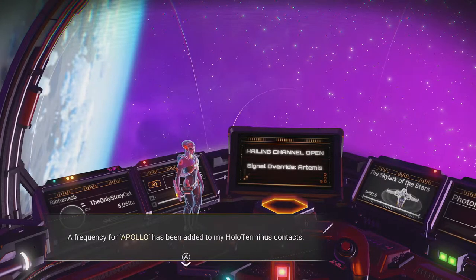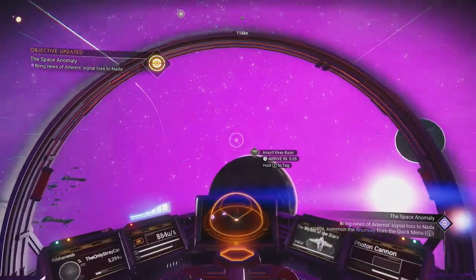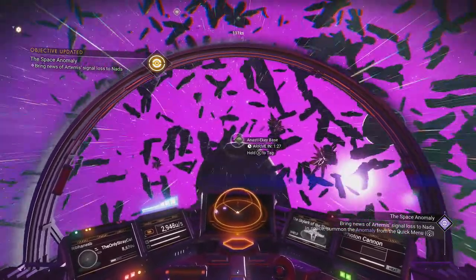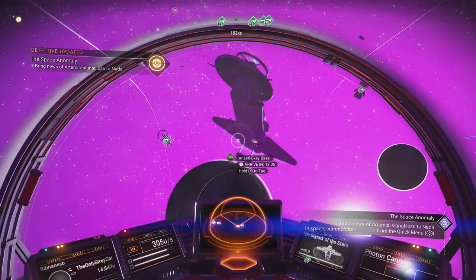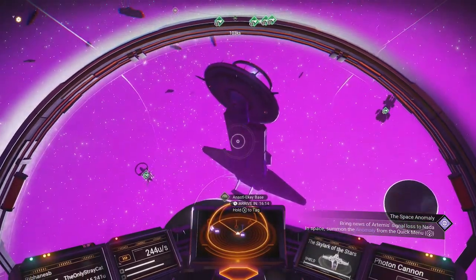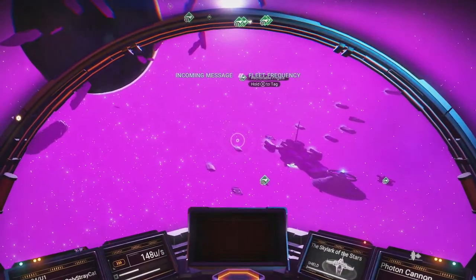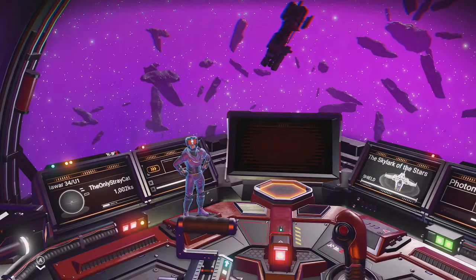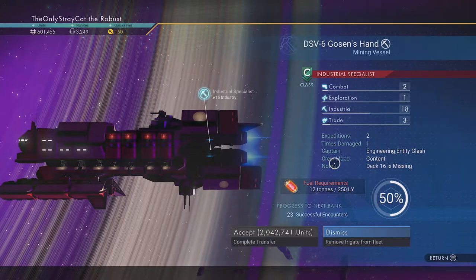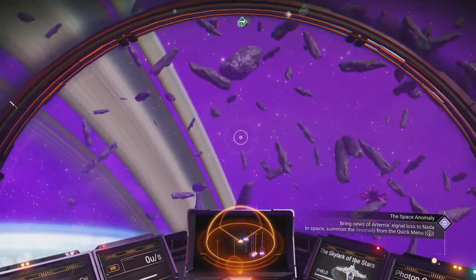Register the ID — a frequency for Apollo has been added to my holoterminist contacts. I guess we'll have to go to a holoterminist and figure out who the hell this Apollo is. Bring news of Artemis' signal lost to Nada — well, I could do that too. Unsafe trajectory. Interesting that that happened right then. Recruitable frigate. Greetings, traveler — do you seek to expand your fleet? Well, I'm pretty sure I can't afford you, but I'll check. Yeah, I'm right — I can't afford you for shit. Be nice if I could — I could use more ships, but I just don't have the money, nor the capacity.